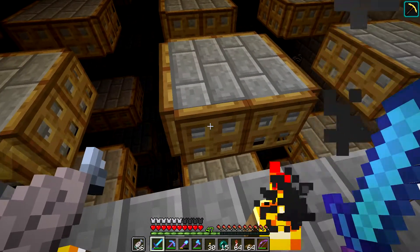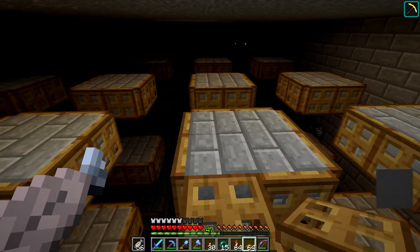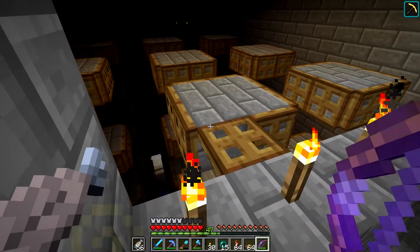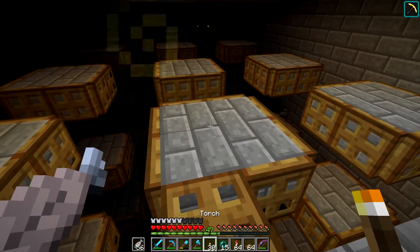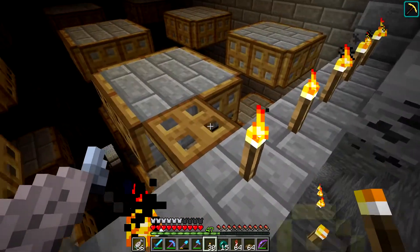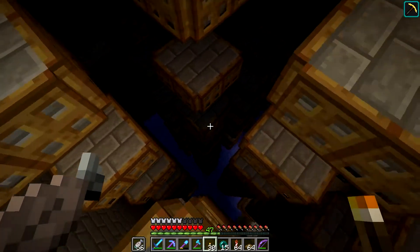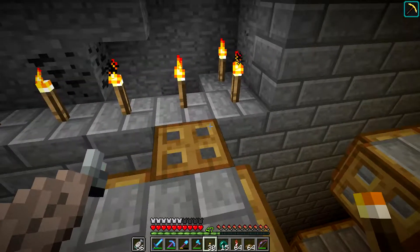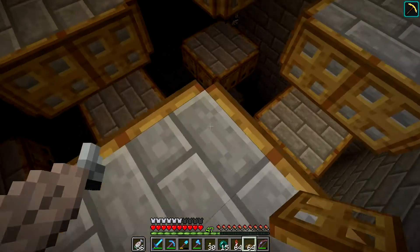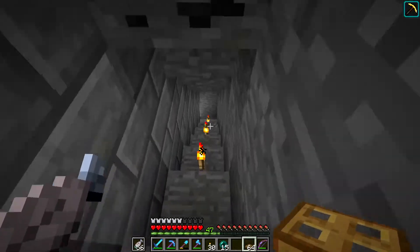We're here in my mob farm for today's episode because it's not as efficient as I want it to be. For one, spiders are too big to fall all the way down — that's a design flaw. And I don't actually need spiders in here considering the whole reason I made this was for the three spider spawners in the middle. So what I'm going to do is a neat little trick to make it so it only spawns creepers.